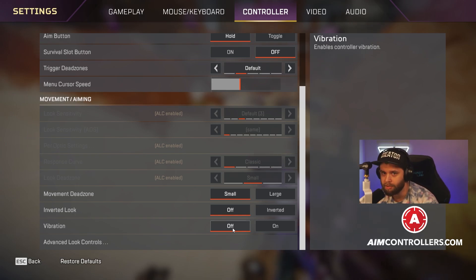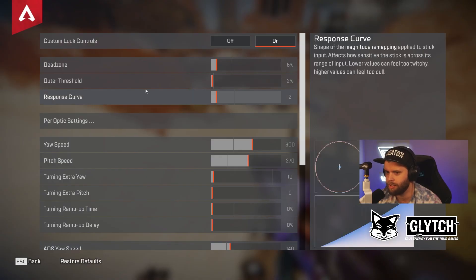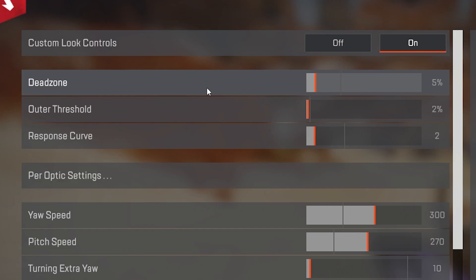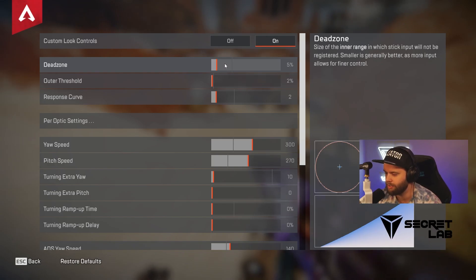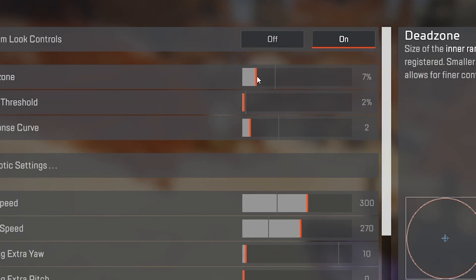The main thing that this video is going to be focusing on is your advanced look controls — your ALCs. You have to have it turned on. Dead zones are controller dependent. I think a smaller dead zone is better; anything around zero to five percent is kind of what you're looking for. This is the size of the inner range in which the stick input will not be registered, so a smaller dead zone is generally better as more input allows for finer control. If you have a really high dead zone, you can move your stick quite a bit without it registering anything at all.